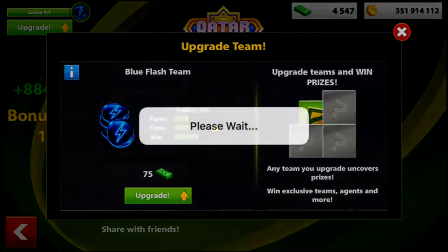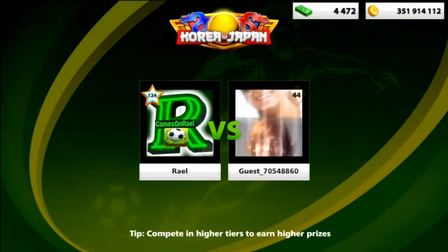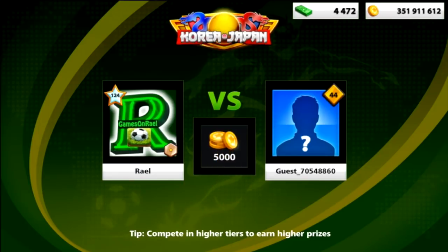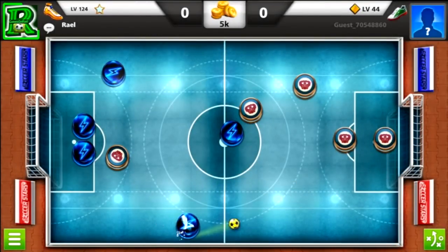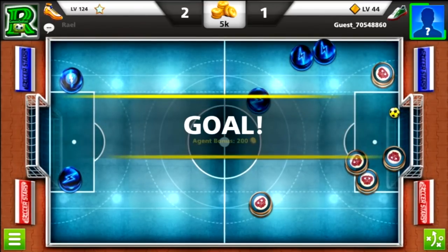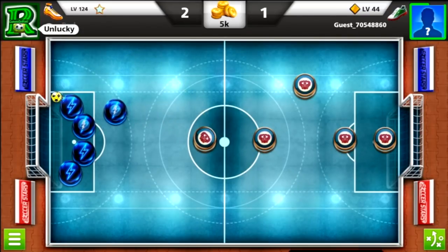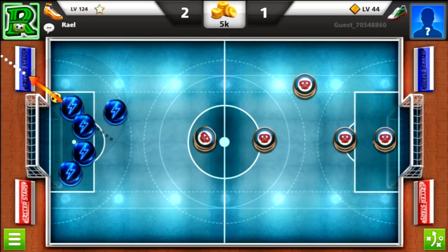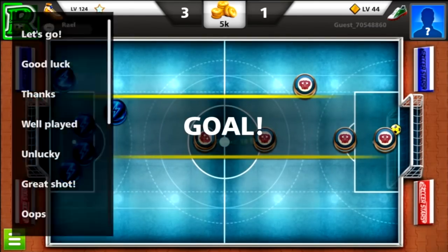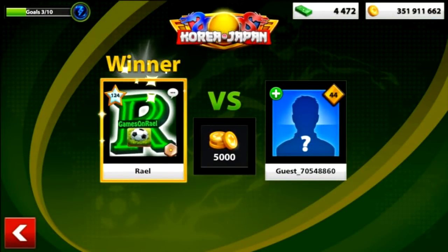They're asking 75 cash for the tier power. Now I'm going for the aim power upgrade. Before I upgrade it I have to get 10 goals. For Soccer Stars, beginners and even players who aren't really big pros — they don't need so much aim — but for most players, the aim upgrade will really help you. So it's 3 out of 10 as you see on the top left.